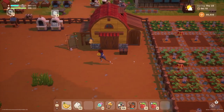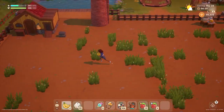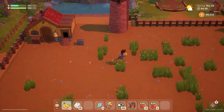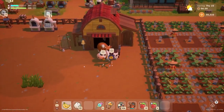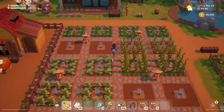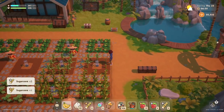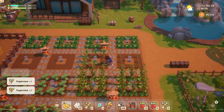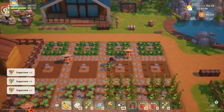We'll get the animals outside and hopefully today we've got some more large wool in our barn so we can head over to Ling's. The animals are still on their way out, so we'll let them do their thing first. Let's collect our sugarcane — our daily sugarcane harvest. It is a wonderful thing. And done.